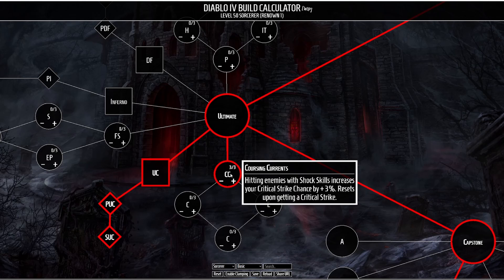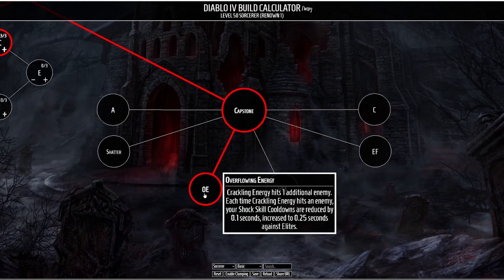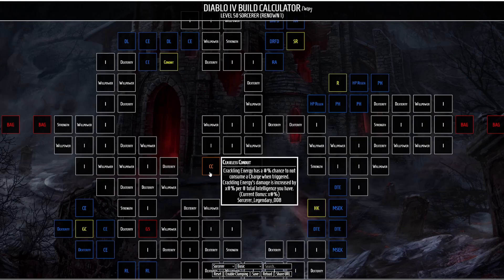Finally there's the passive Coursing Currents, which makes hitting enemies with shock skills increase your critical strike chance by 3%, resetting upon getting a critical strike. This might fuel the Lightning Spear critical strike cycle, allowing us to generate more Crackling Energy — so Coursing Currents is a pretty important passive. For our capstone we have Overflowing Energies, which makes Crackling Energies hit one additional enemy, and each time Crackling Energy hits an enemy your shock skill cooldowns are reduced — with that reduction increased when hitting elites. For the Paragon Board we have Ceaseless Conduit, which gives Crackling Energy a chance to not consume a charge when triggered, and increases Crackling Energy's damage by your intelligence.